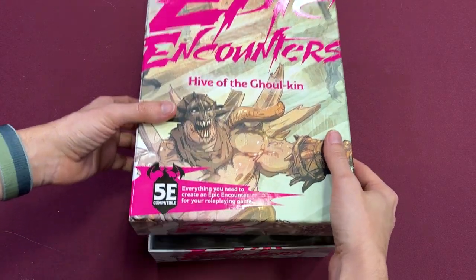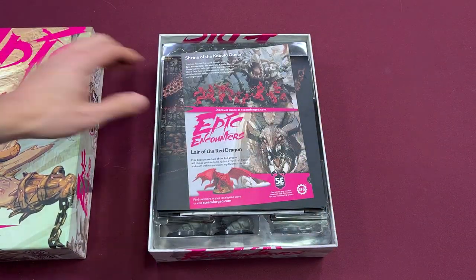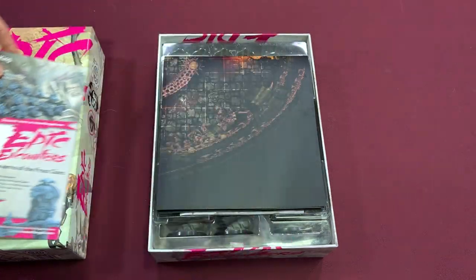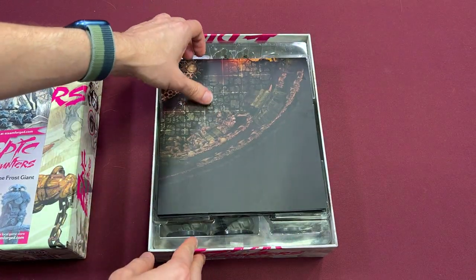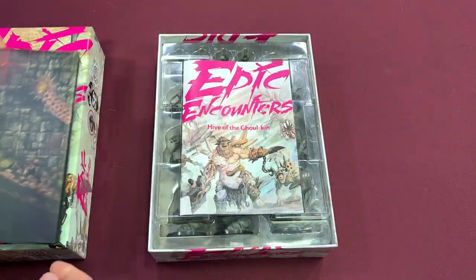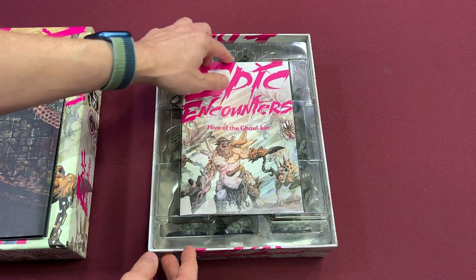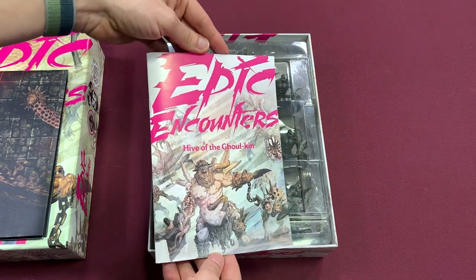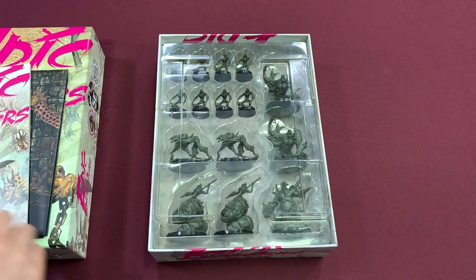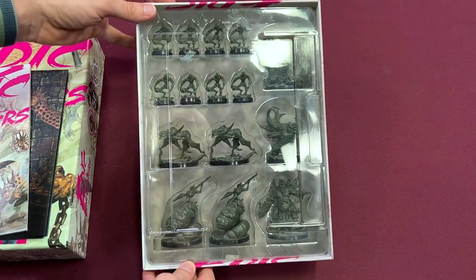Opening our Epic Encounters box, we have our usual epic goodness. We get a little sales pamphlet about other epic encounter boxes, the folded up double-sided map, our rules and adventure book, and 15 ghoulish minis. This adventure is rather more gruesome than some of the prior ones, so be aware if you're a little bit squeamish. Let's start with the minis.